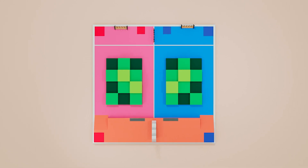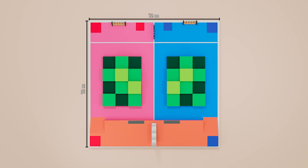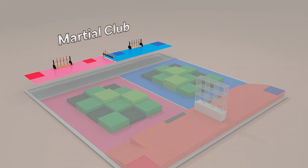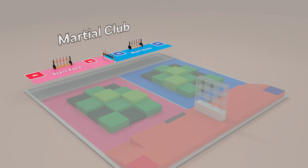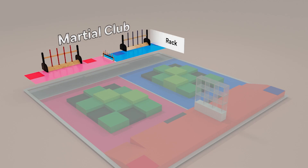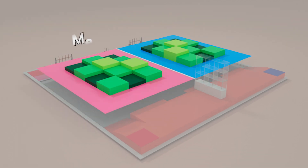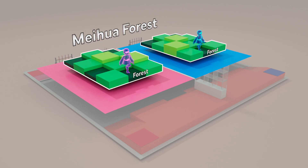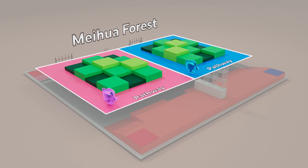The game field is a square measuring 12m by 12m. Zone 1 is the martial club — it consists of the start zone, spearhead rack, and staff rack. Zone 2 is the Meihua forest. It includes the forest, which R2 must navigate, and the pathway, which only R1 can travel along.